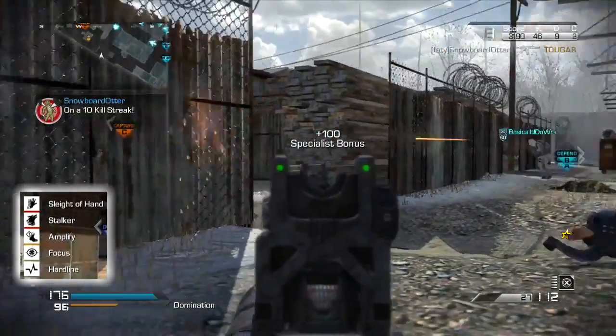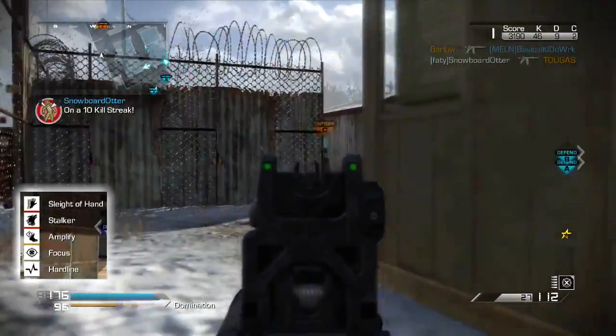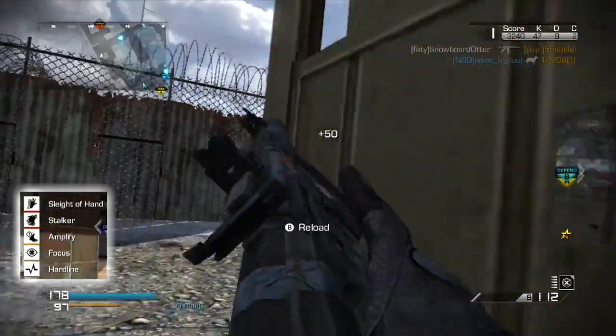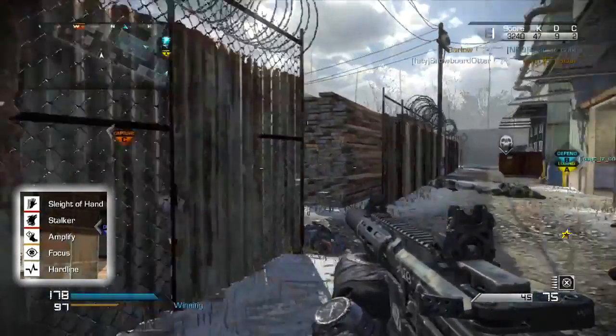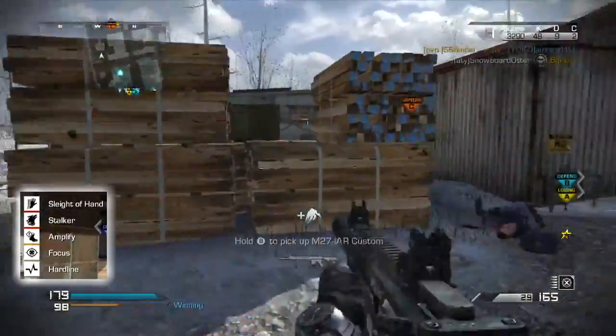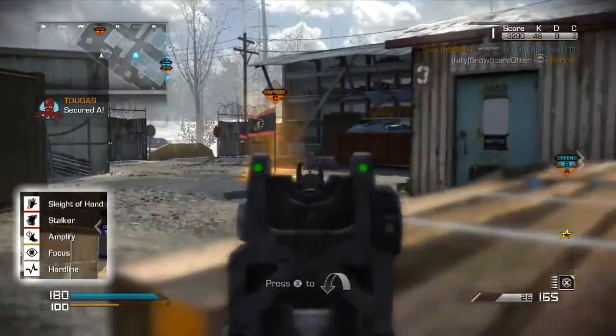The situation we find ourselves in throughout the majority of this video is they have A and B, although towards later in the Chemstrike that A gets contested throughout parts of it. But for the most part, the enemy team is basically trapped here at the C flag — stuck at this little lumber mill. Throughout the entirety of the video, he runs around and takes everyone out. The perks he's running are Slave,